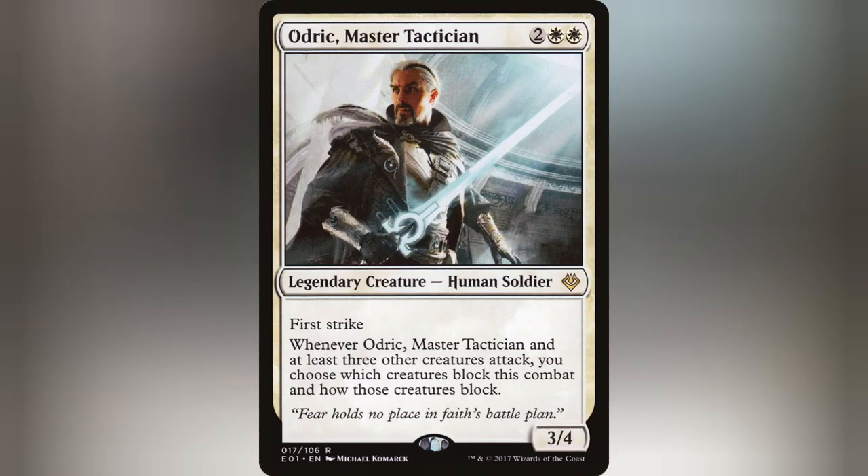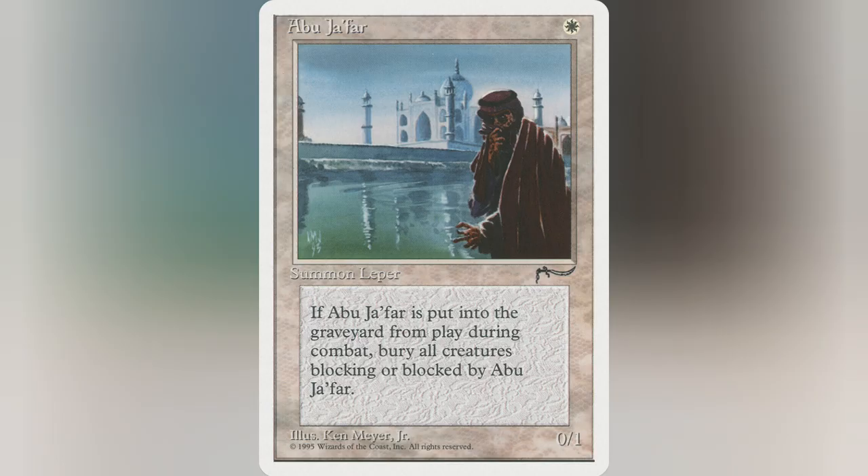Want to just wipe your opponent's board during combat? Play Abu Jafar and just nuke all of their creatures that are forced to block it.